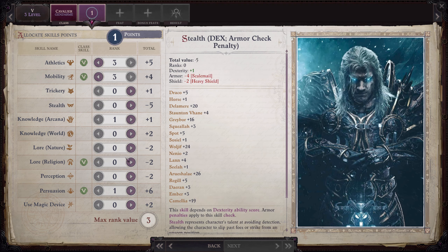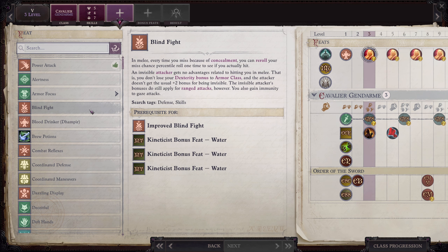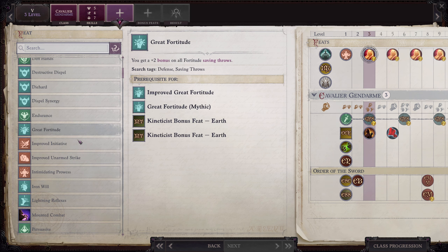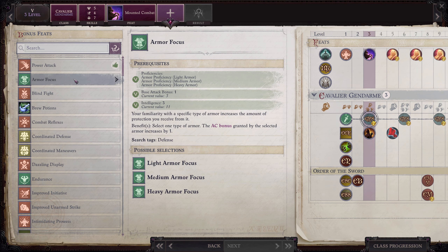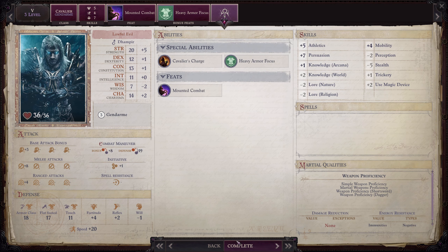At third level we are going to take Mounted Combat. For our bonus feat we are going to take Armor Focus: Heavy Armor — the AC granted by any heavy armor you equip is increased by one. Again, we're making our tanky character here. He is not going to be tanking alone — he's going to be on his horse. The horse is the real tank.